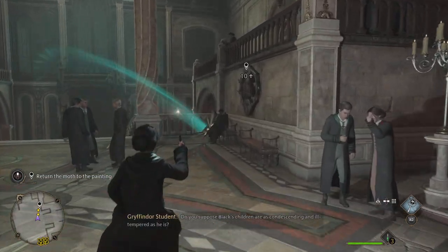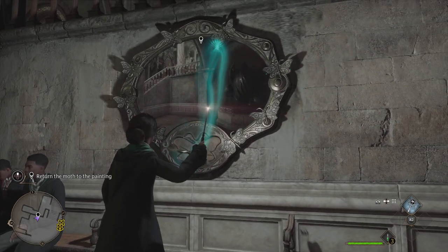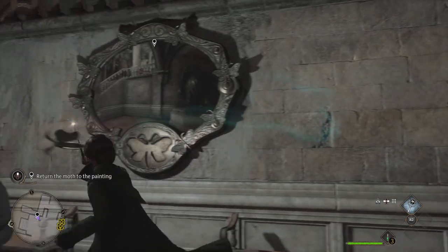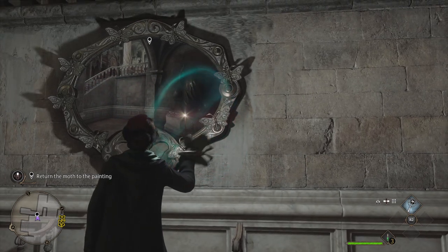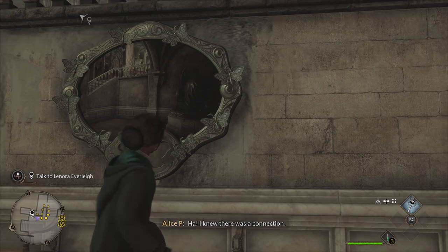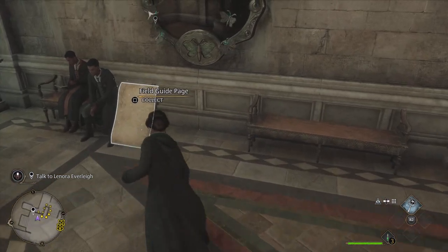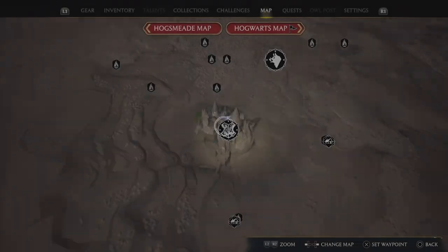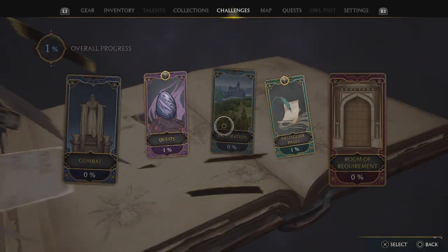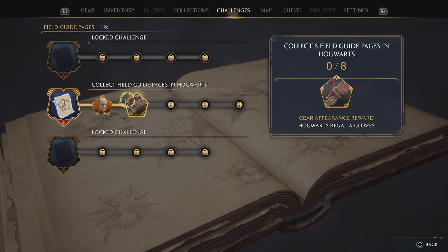The quill. I should tell Nora that I solved the puzzle of that empty frame. I've unlocked a reward. Let's go to the challenges. I've actually unlocked that one as well.